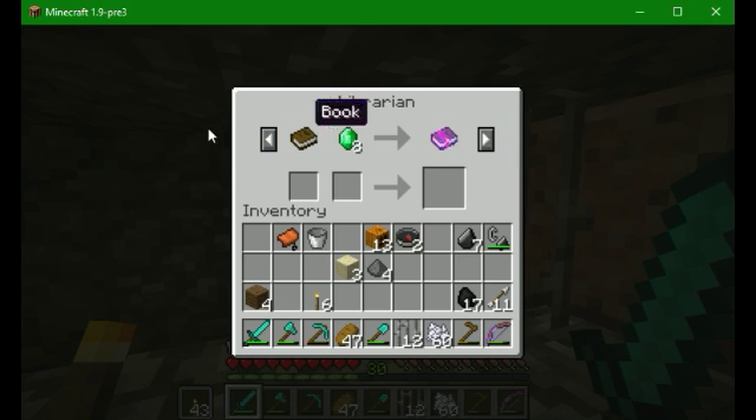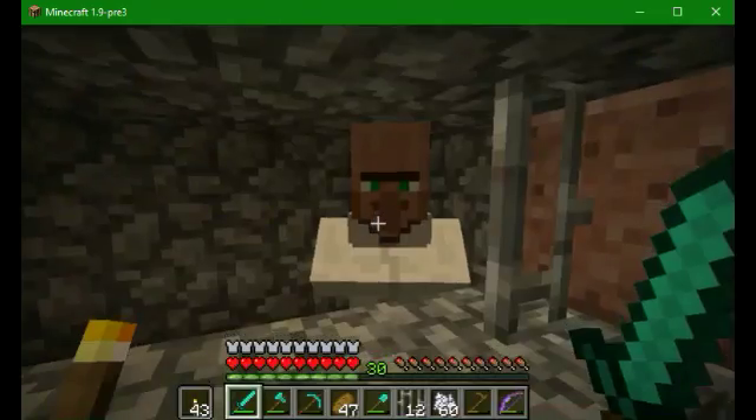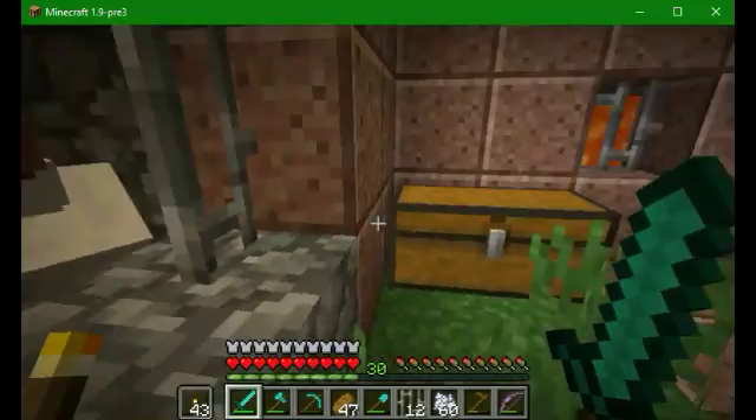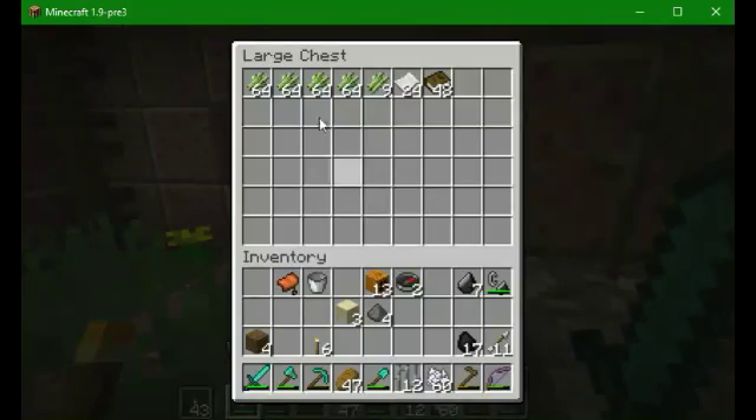Here's five glass for one emerald. A book and eight emeralds for Fire Protection 2 — that's not great. But we can do an Infinity book. I've been AFK camped by our sugar cane area there, so I've gotten some stuff.